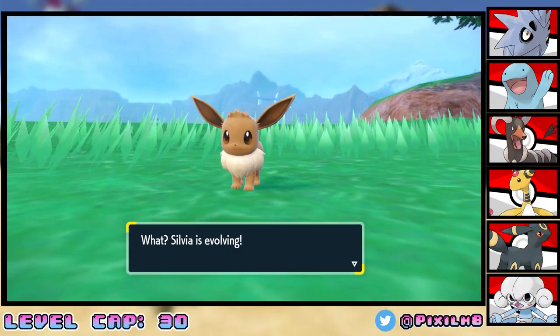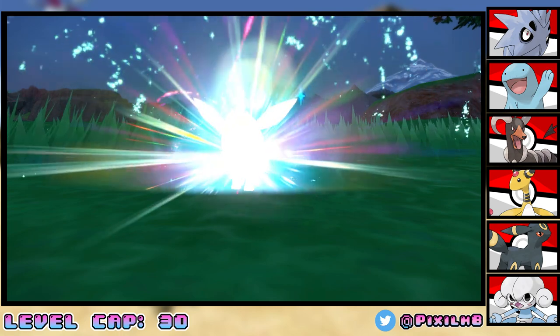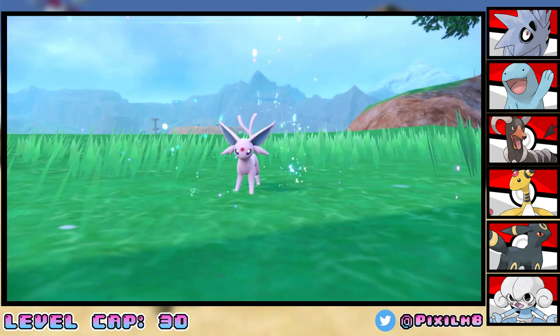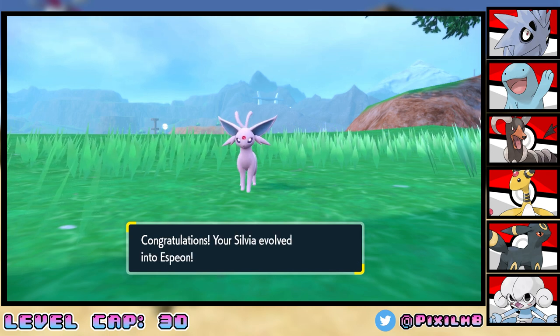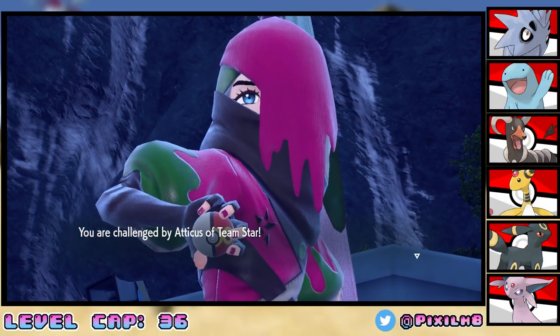I caught another Eevee — this one is male with a Defense-up, Special Defense-down nature, still called Sylvea because it was only fair. And this one actually evolves into Espeon. Yes! We finally have the Umbreon and Espeon duo that Wes has, just in time to take on Atticus of Team Star.